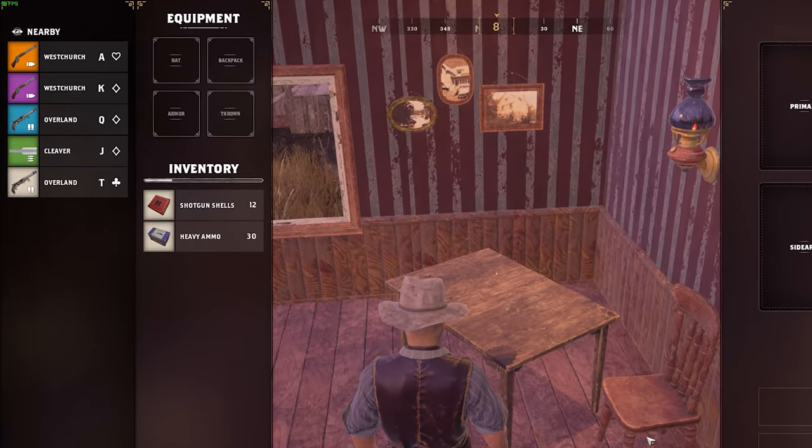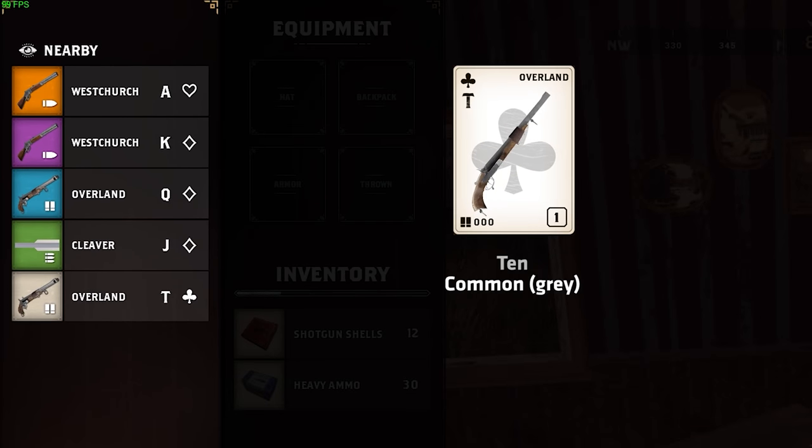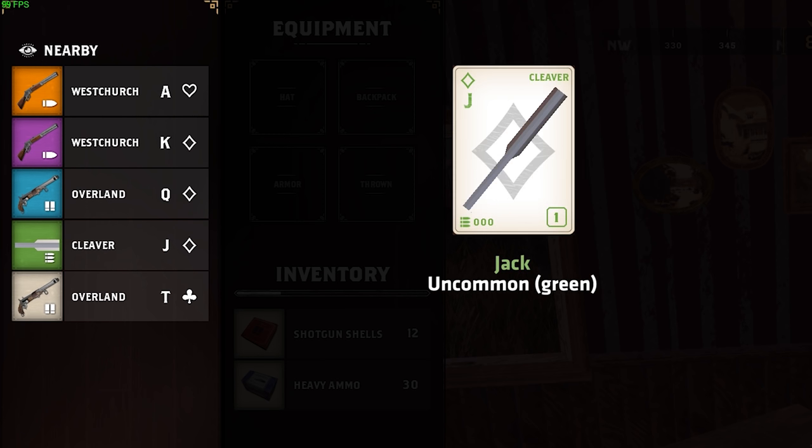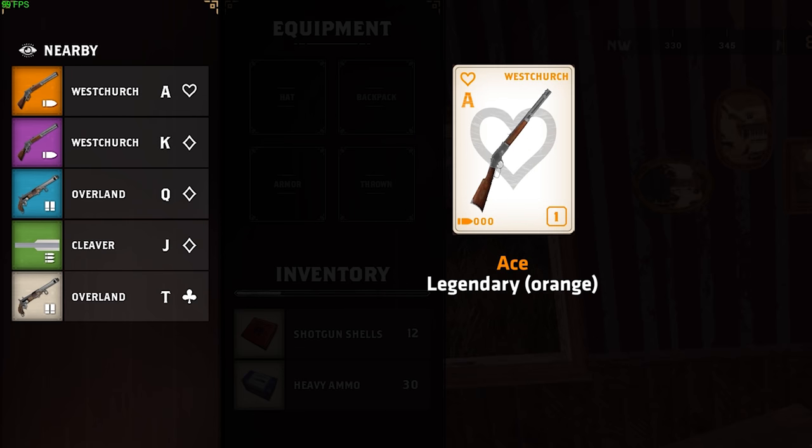Guns come in different rarities and suits named after playing cards. A 10 is a common gray weapon which may do less damage, have fewer bullets in a magazine, and never has scopes. A Jack is uncommon, Queen is rare, King is epic, and Ace is legendary — which will have the best stats and scopes.